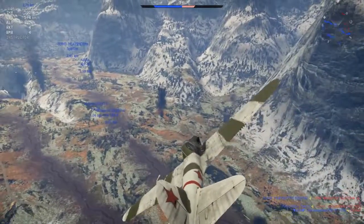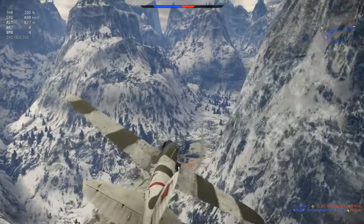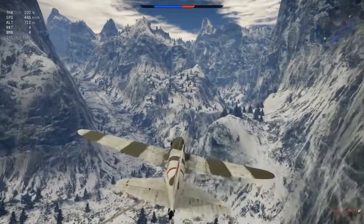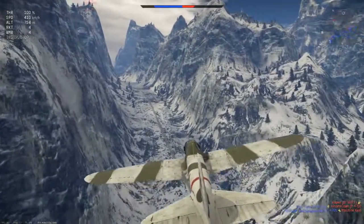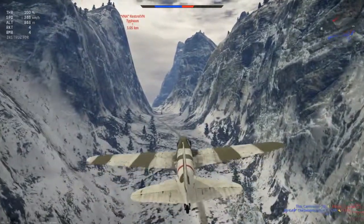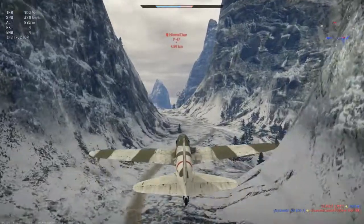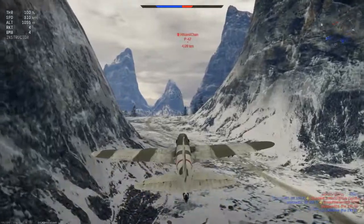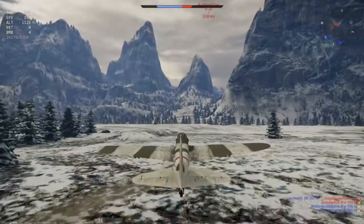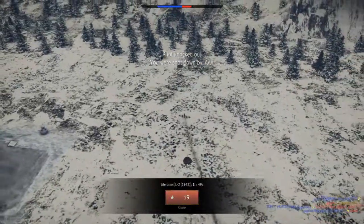I don't see anything red down there, so I'm going to go up this draw and follow this mountain road right up to their base and see what I can do. Unfortunately I'm a noob, and as I crest this ridge you'll see why - but it is pretty to look at. I crest the ridge and to the left there's an anti-aircraft gun, so I start firing at it. I'm down on the deck and they take me out - the anti-aircraft gun got me.